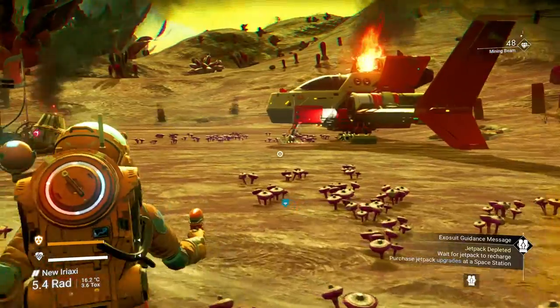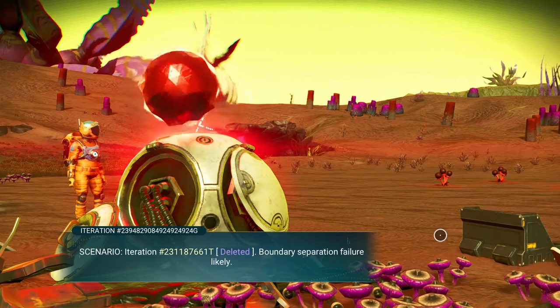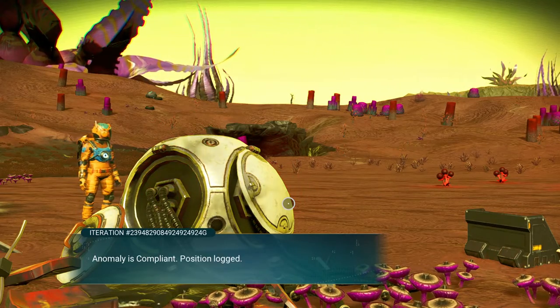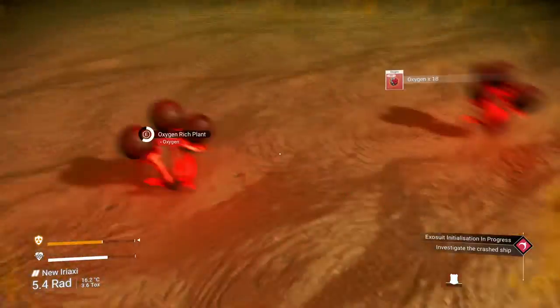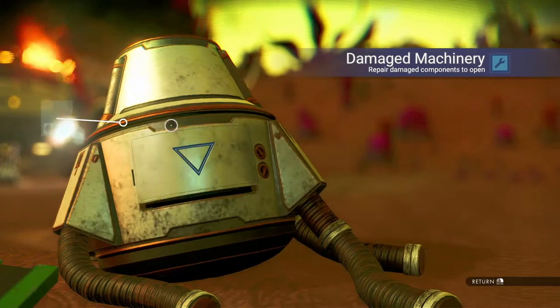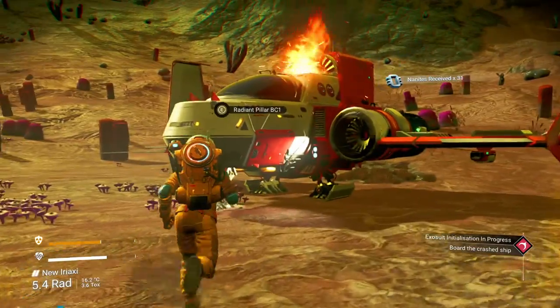Alright, when you arrive, this will be it — that will be your starter ship. It's going to go over saying kind of what had happened. That is our ship and it's busted up and broken. If you get something like this, just delete whatever's in there. Let's hop in and see what's going on.